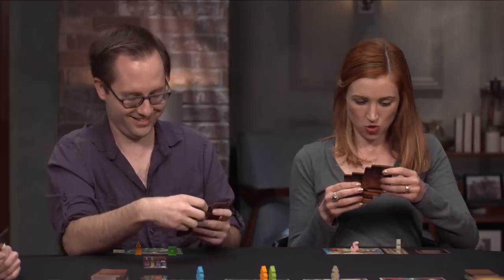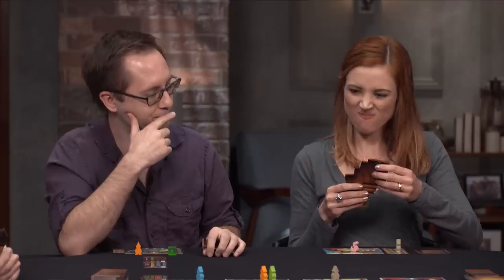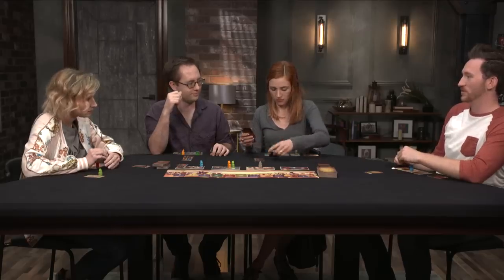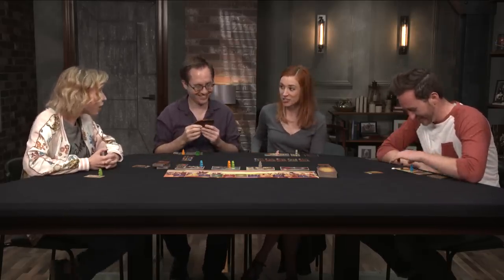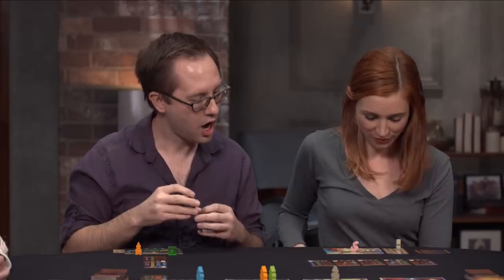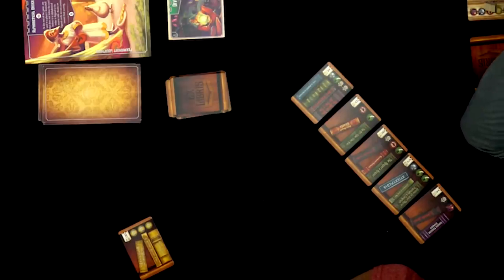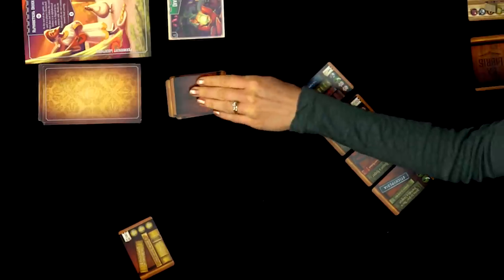Becca reveals five of her six cards for the Yard Sale, noting she has a lot of banned books in hand. Tyler takes one card without shelving it. Amy takes a B card and shelves it immediately — B1 right next to B5 out of 7, which she notes is perfect. Clay passes, saying he doesn't want Becca's trash.